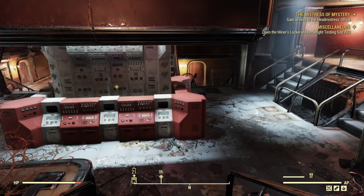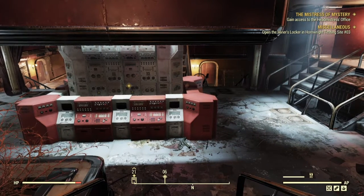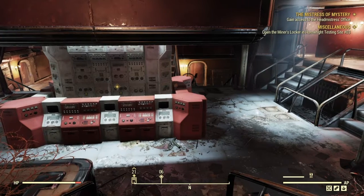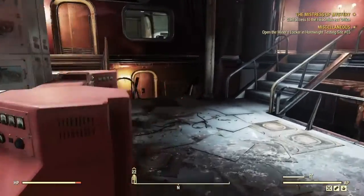Last episode we went to an area, listened to some holotapes, had to find some things and find some information about what happened and what is going on. And now we have to gain access to the headmistress office.